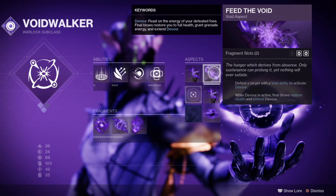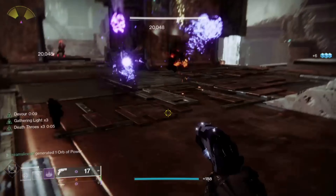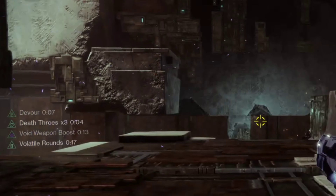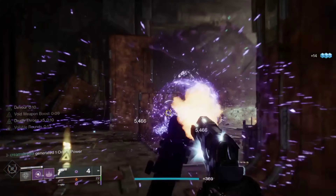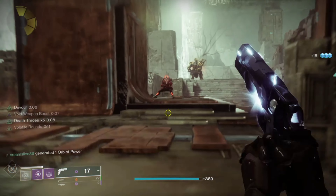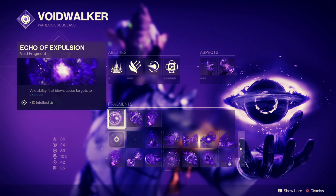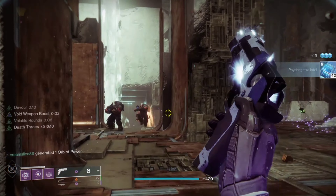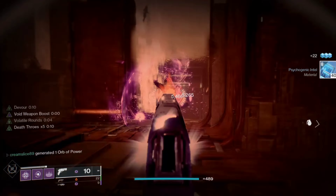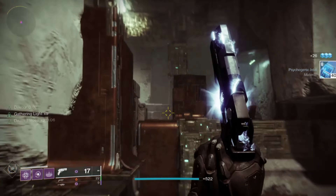We've got Feed the Void, because every time you get a grenade kill we get Devour. When we are in Devour, any kills will recharge our grenades, so we pretty much have grenades all the time and constant heals. The first aspect we're using is Echo of Explosion — Void ability final blows cause targets to explode, giving that bloom effect with those purple explosions we all love.